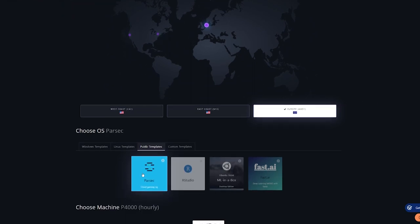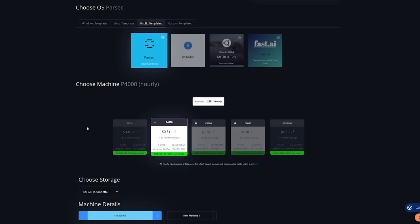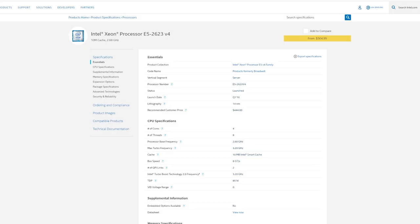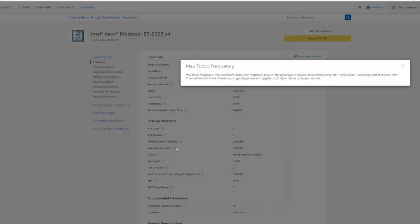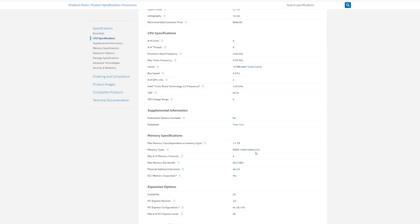Here's the setup: you can choose where you're based, Parsec is their cloud gaming template, and you've got different GPU options. I went with the P4000, which is a Quadro Nvidia GPU — not a gaming one but it works. You've got 30 gigs of RAM, eight threads (four core, eight thread), and a 100 gigabyte SSD which didn't feel like an SSD. The processor is a four-core eight-thread Xeon, Broadwell architecture — pretty old. Max turbo frequency is 3.2 GHz single core, but when playing Star Citizen it's basically locked at 2.6 GHz, which is a problem.